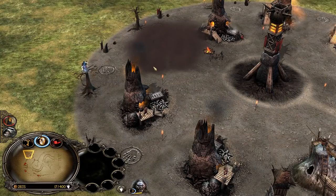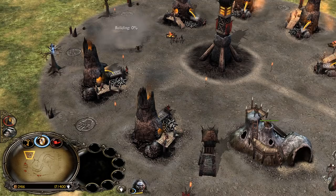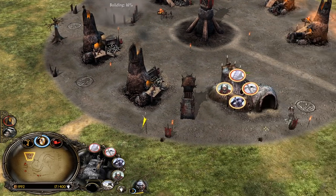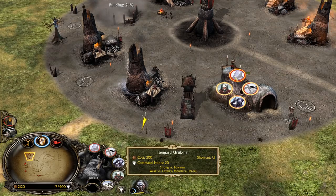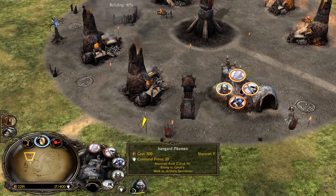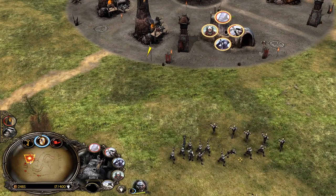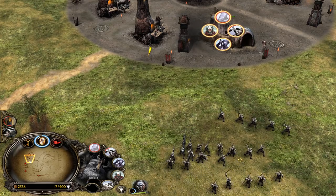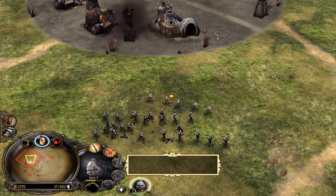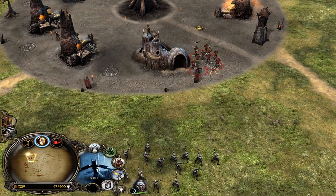All upgrades purchased — demolish the Armory right after. You don't need to keep the Armory in order to keep the upgrades. We're now going to go for the Warg Pit and make some combos. Isengard is the only faction that is able to combine the Uruk-hai with Pikemen. Not Gondor, not Rohan, not Mordor — they can only combine swordsmen with archers. In some situations these combos are very useful when it comes to rushing the enemy base, against evil factions for example.